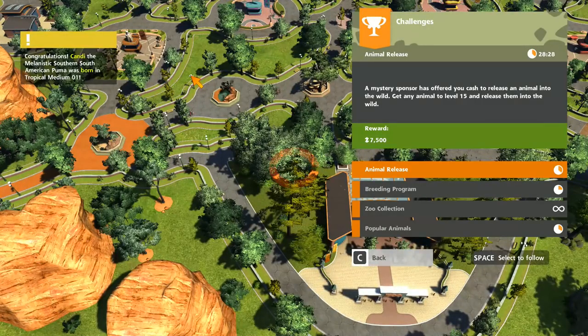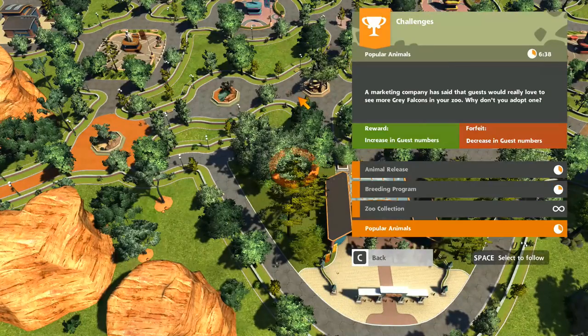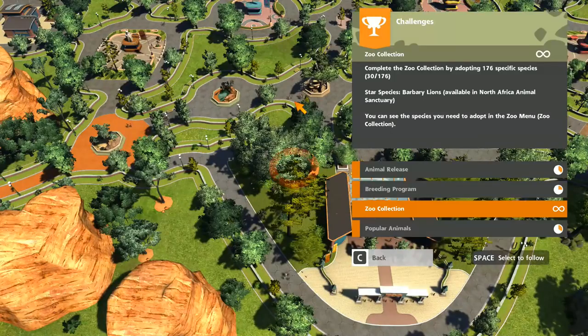Hello ladies and gentlemen, this is Best in Slot and we are back playing a little bit more Zoo Tycoon in what feels like the first time in absolutely bloody ages. So what have we got at the moment? Well, we're still working on our zoo collection — obviously 30 out of 176, which is pretty good, considering only 6 or more animals would have been enough to finish the last zoo we did.